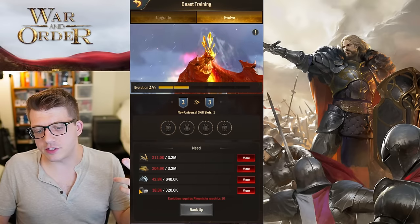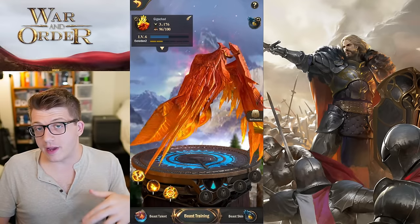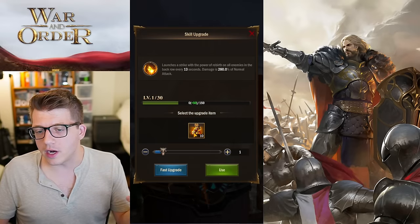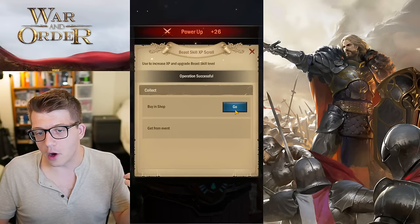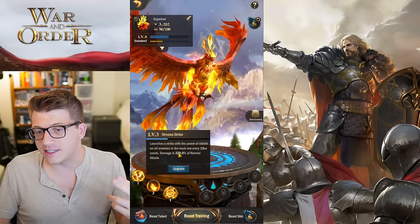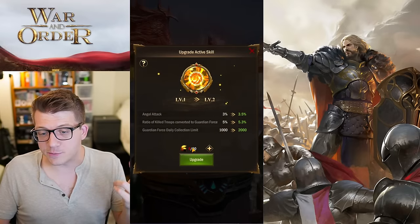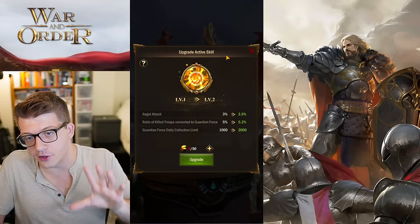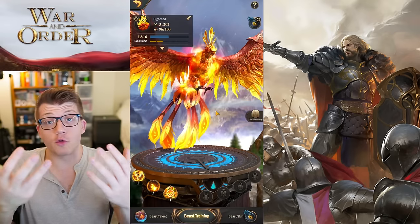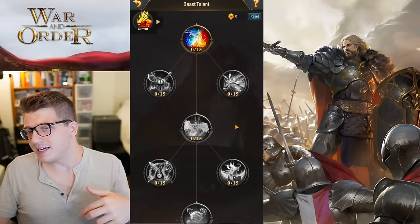Reaching level milestones lets you evolve your beast to unlock customizable skill slots. You can also upgrade individual skills using skill experience scrolls — for example, the phoenix's Nirvana Strike goes from 280% to 320% of normal attack at level 3. The phoenix's third skill requires a special item called Phoenix Ashes, which can be obtained from events or purchased in the shop.